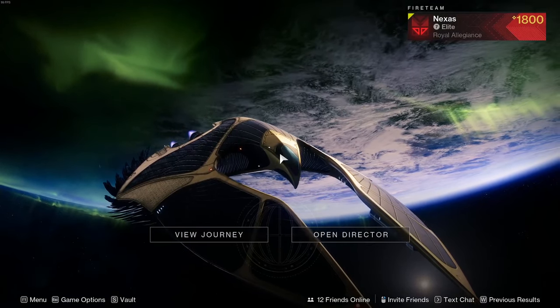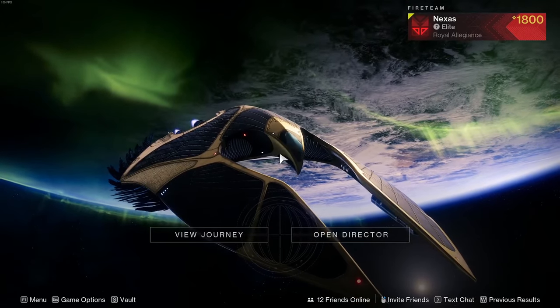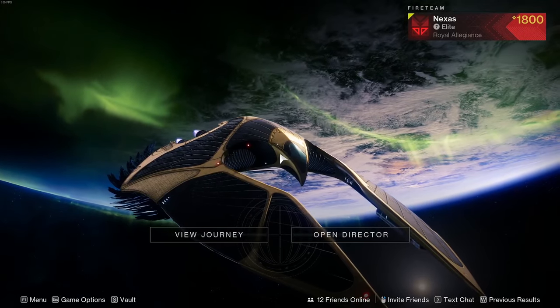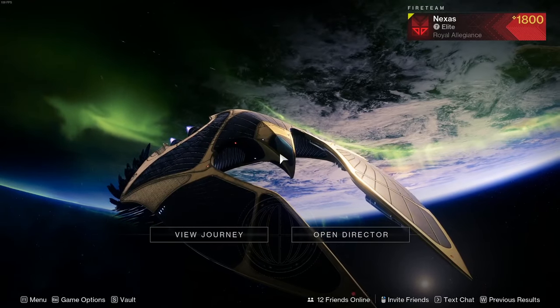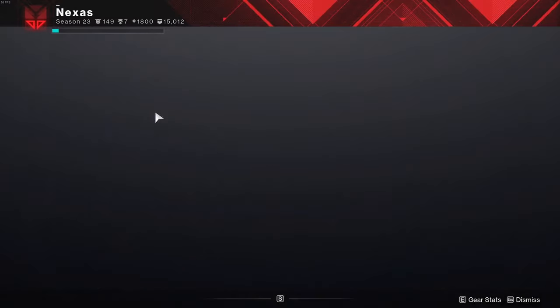Hello guys, Nexus here and welcome back to Destiny 2. In today's video we're going over new weapons coming back with Into the Light, and the next one is one of my favorites - pretty much my favorite pulse rifle that's ever been in the game, maybe prior to No Time. It's going to be the Blast Furnace pulse rifle.